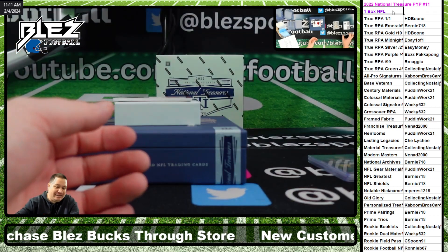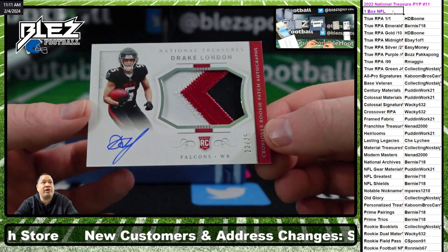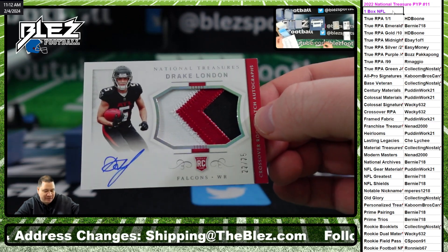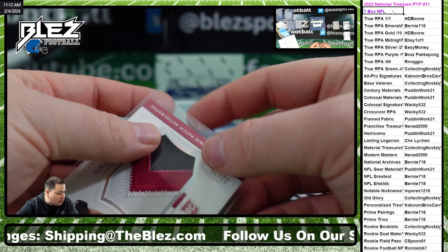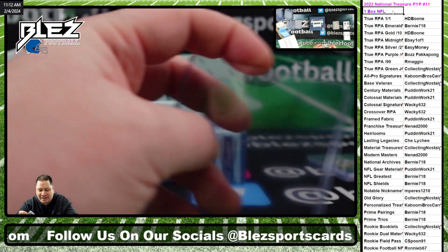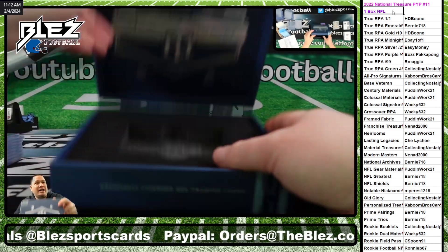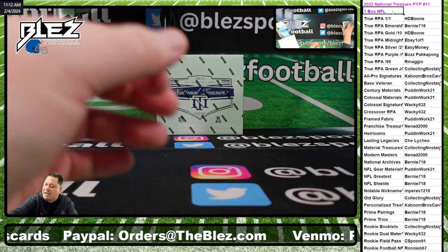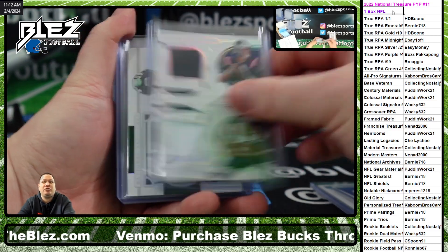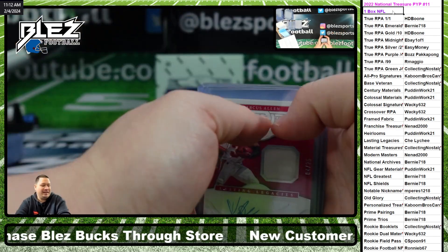And our last hit — it is a crossover. Three-color Jumbo RPA, it's Drake London, 22 of 25. Goes to the crossover RPA spot — that goes to the Wacky one, 22 of 25. And that is the break. No true RPAs — I guess you guys know there's no true RPAs. I'd be attacking the next ones. The last box is behind us. We can do number 12 and then go into the full case. That freaking Marino is sick — that Marino is awesome. Thank you guys, peace.